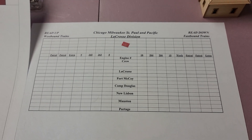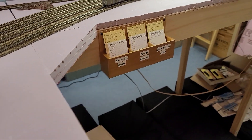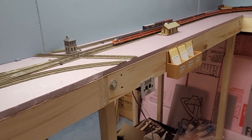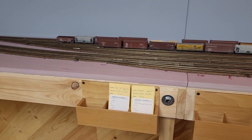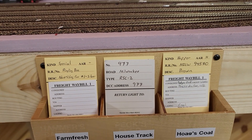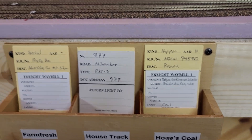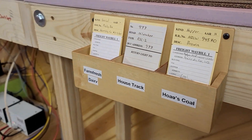I've started installing car card boxes around the fascia, which will have masonite on it eventually, but for right now they're just screwed in there. All the cars on the layout have a car card and a waybill. At the moment the waybills are not filled out yet — if there's any writing on them it's from my old layout, so that'll get changed. Each industry has a box for it.